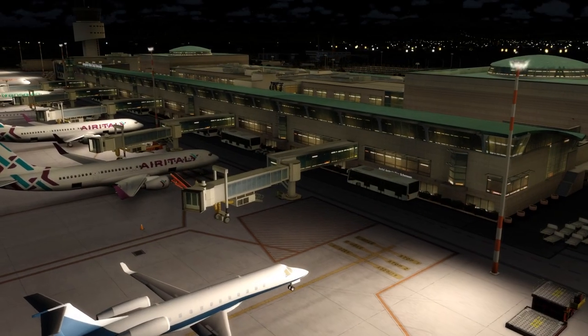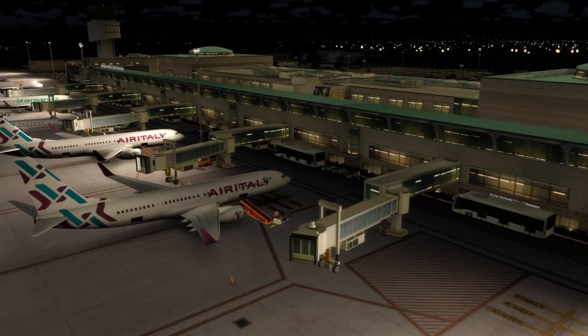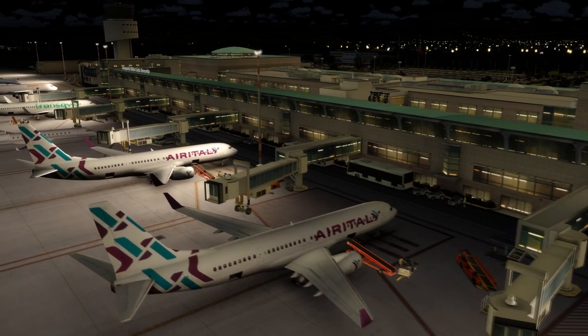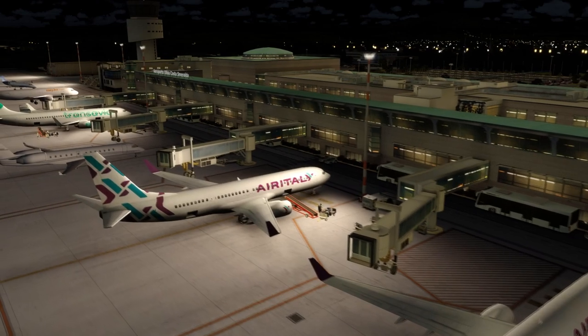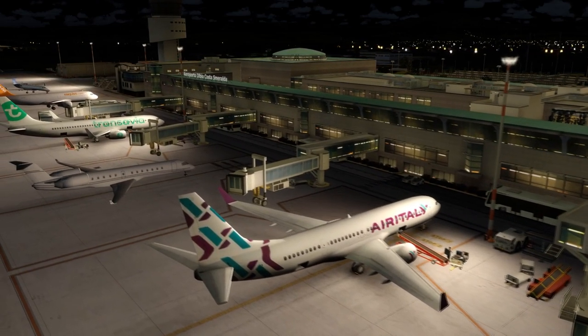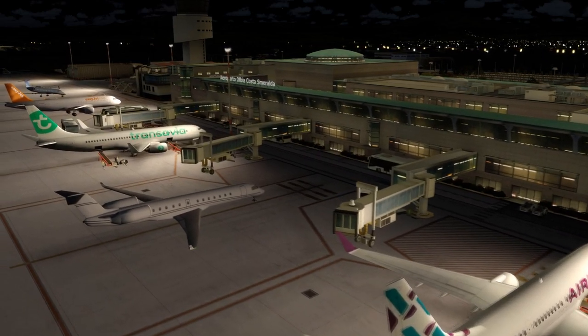I say that taking into account the release of FlightBeam's Portland and FlyTampa's Las Vegas. Both airports are considerably larger and have surrounding photoreal areas, but Portland costs roughly $2 more and Las Vegas roughly $4 more when looking at the US dollar prices. Fortunately, Orbex frequently has 50% off sales, so if you aren't happy with the current price, a possible future sale might bring it into a more reasonable bracket.